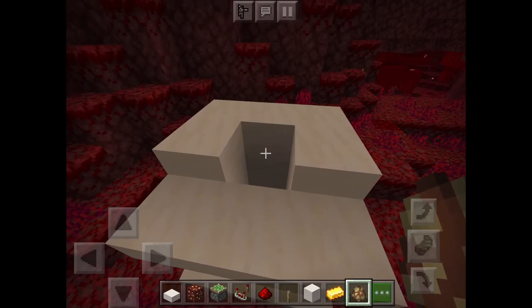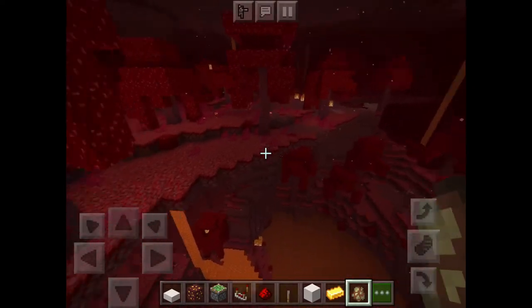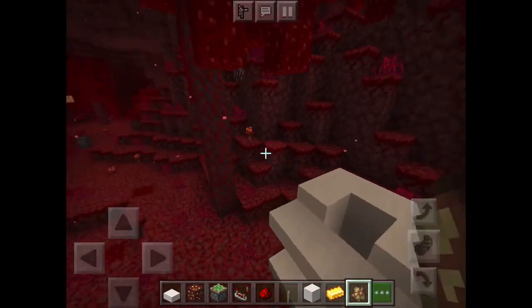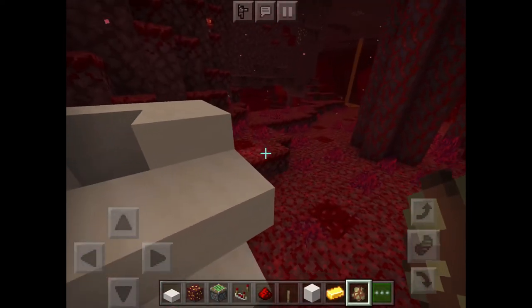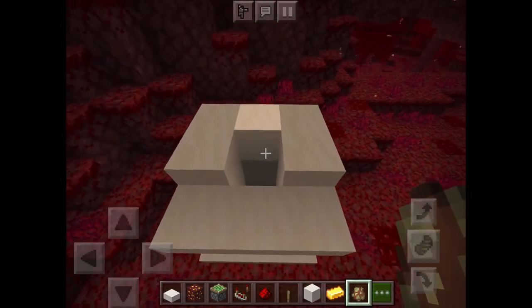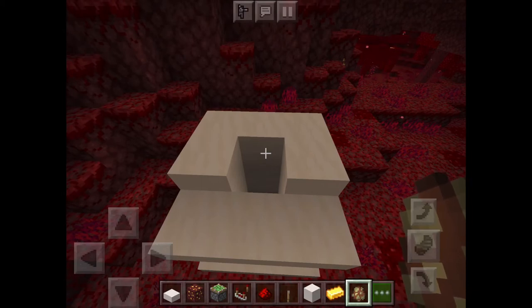Then you can get your piglins. If you want to do this in survival, you could just find some out in the open. It's very important that you make this farm in the crimson forest. You can grab a boat and boat them into here — the more the better, so we'll spawn about 15.